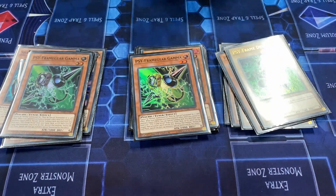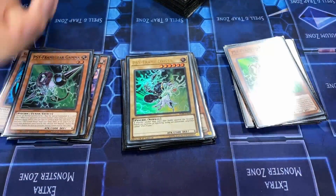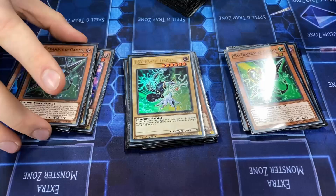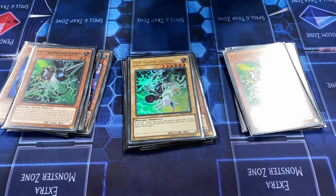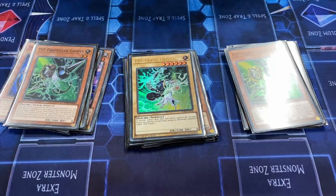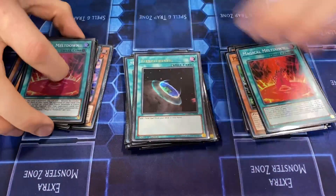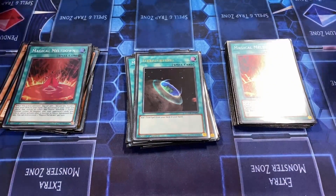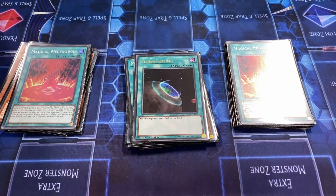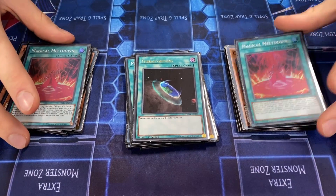Triple Gamma and Driver mainly because it's a Light attribute, and it's such a free hand trap — if they Ash your Shell Fusion you can just plus off Gamma. That's actually the main reason we play this deck. Triple Meltdown and a Terraforming — Meltdown is really really good for this deck, it allows your Schism not to be negated by cards like Jacoon.